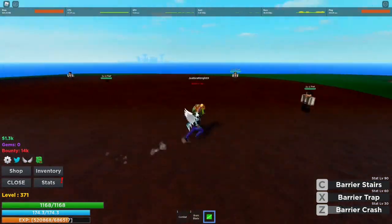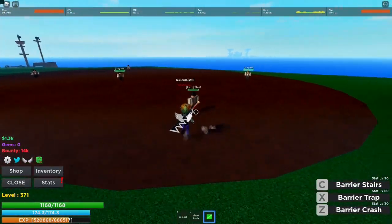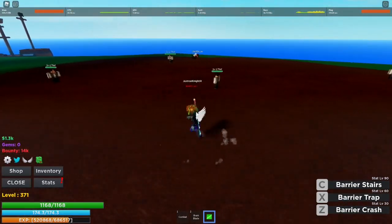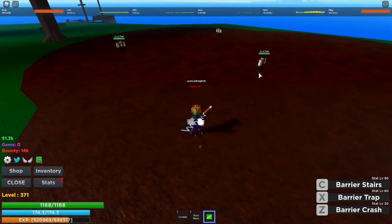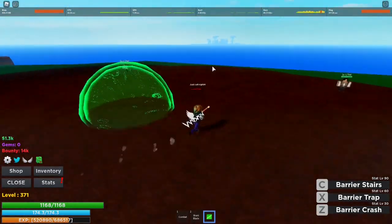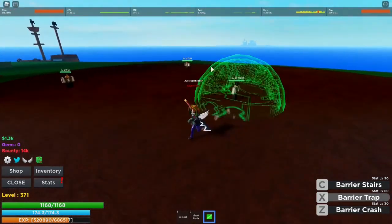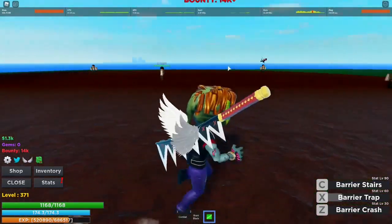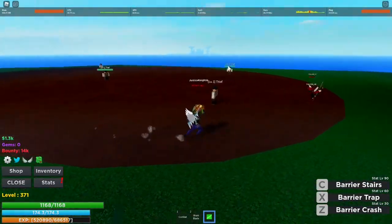The second ability is Barrier Trap. This is really useful actually — if you're on low HP and you don't want to take damage from someone, just put a barrier trap and it will trap your enemy in there. It also deals some damage, but I don't think this fruit does a lot of damage. It's pretty useful though.